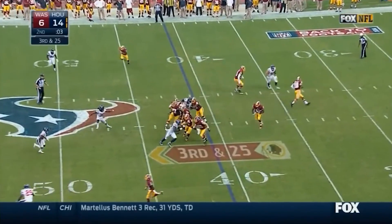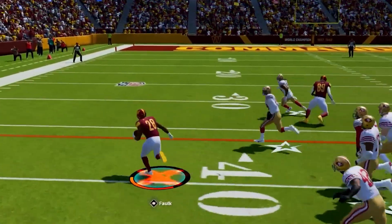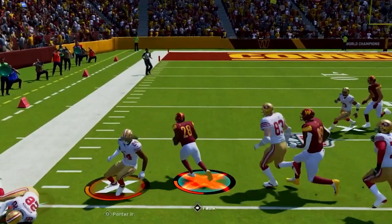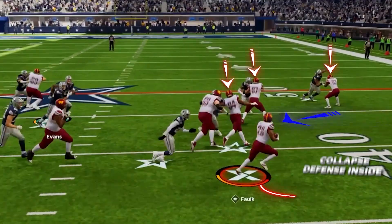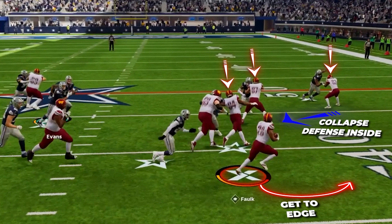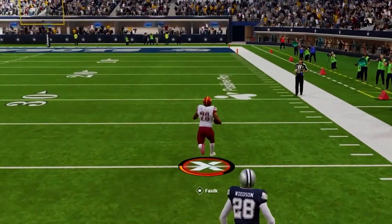As the running back, you want to read these blocks. As soon as you see the hole, put your foot in the ground and explode upfield to get to the secondary and be explosive for some huge plays. This run is very good because we have three tight ends on the line, and they do a great job of collapsing the defense inside, allowing us to hit the edge and create some really massive gains.